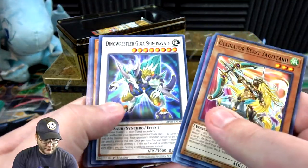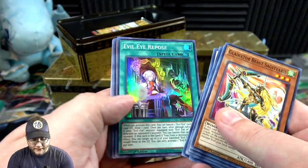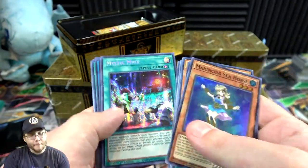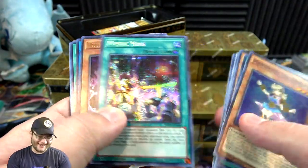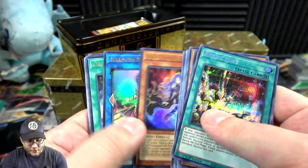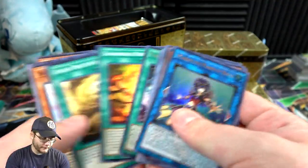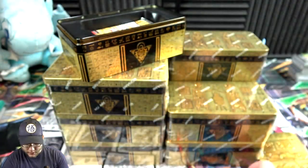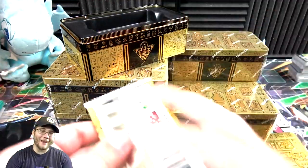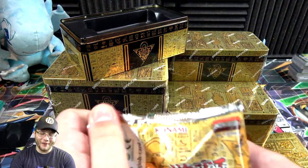Let's skip through our commons because commons aren't really anything crazy. We have Eva Repose, Marincess Seahorse, Mystic Mine — oh yeah, I know right. Then Medusa and Marincess Marbled Rock. They gave Mystic Mine a little boost in rarity — everyone's happy with that right? Everyone's favorite card to go up against.